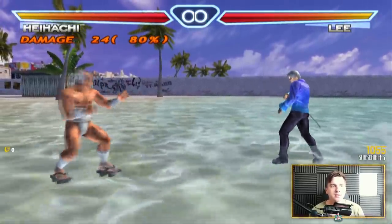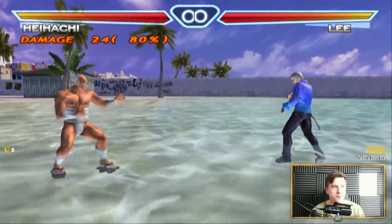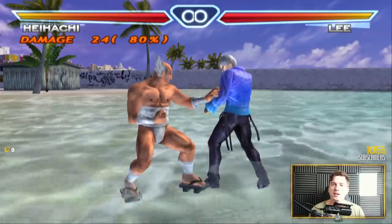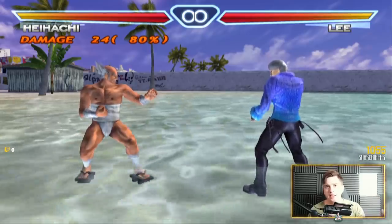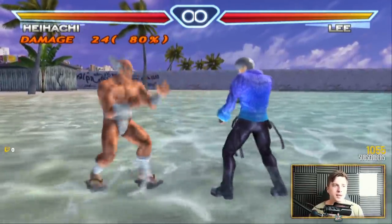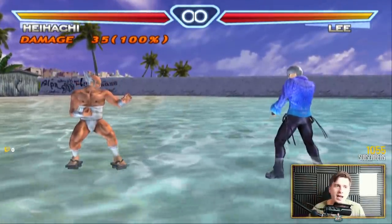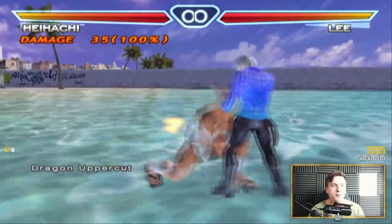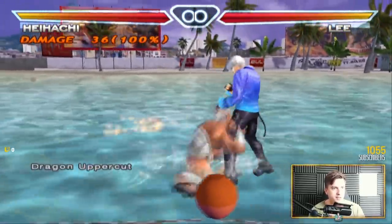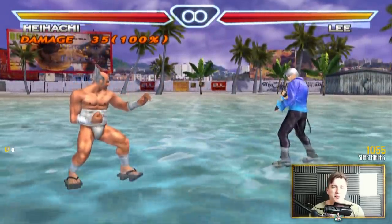Now doing a Tekken 7-style omen. To get the blue omen it's a little bit harder than in Tekken 7 — you have to do forward, neutral, down, 4, pretty much as quickly as possible. Whereas with the red omen you can wait quite a bit. Interesting to note that the red omen does 35 damage, blue omen does 36, but the blue omen is safe while the red one is not. That's really interesting.